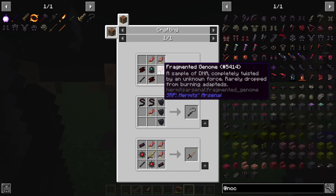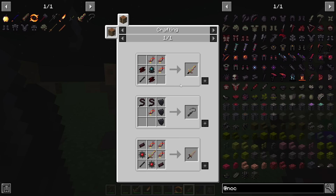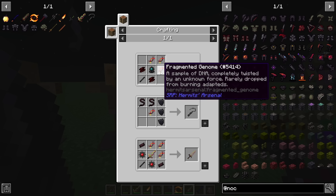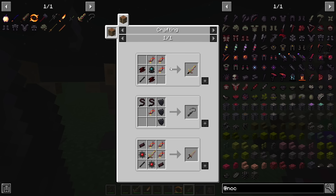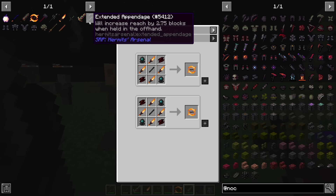Still at first glance, those damage numbers feel pretty small. There are unique items specifically made for this mod, made from a sample of DNA completely twisted by an unknown force, rarely dropped from burning Adaptants. That's pretty interesting — and pretty hard to craft with some of these. But I really like these weapons; I think they're unique.